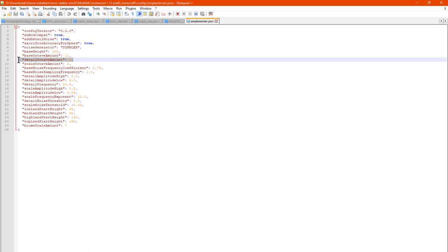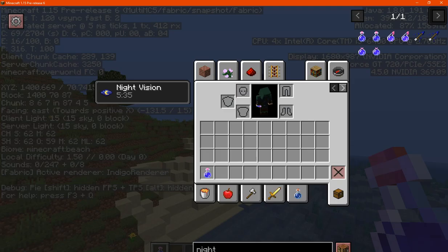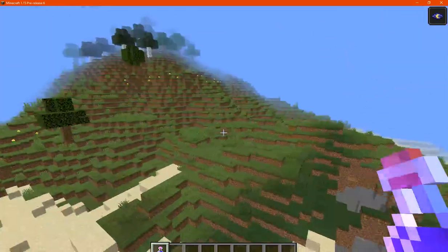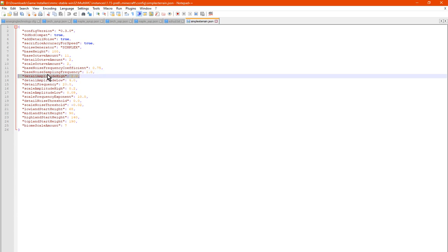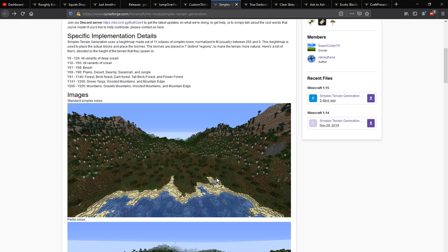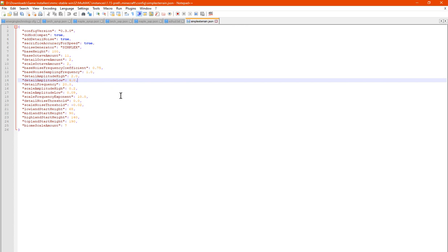There's the detail octave count and the scale octave counts, which will obviously change certain aspects of width — maybe what's flat versus hilly or mountainous. You've got the base noise frequency coefficient, the base noise sampling frequency, and the detail amplitude being higher or lower — I'm assuming that affects biomes above around 128 compared to say the swamp. There's also the detail frequency for the noise in certain aspects. I'm obviously no expert on this stuff.